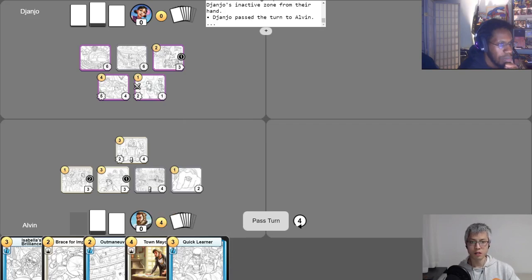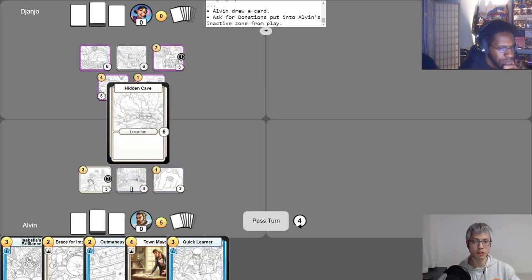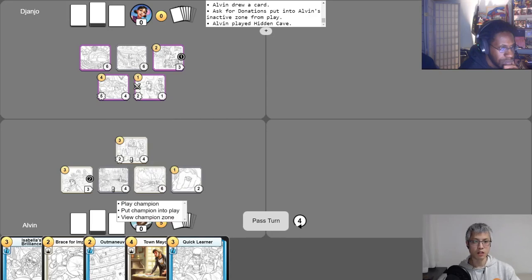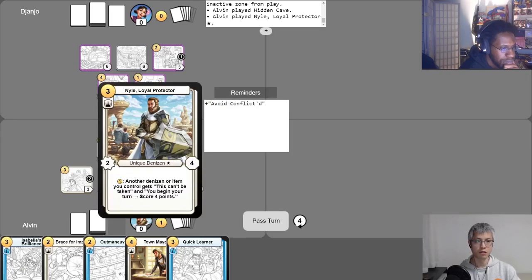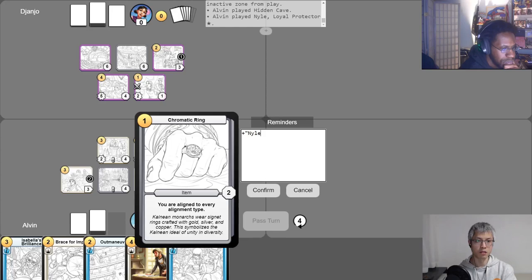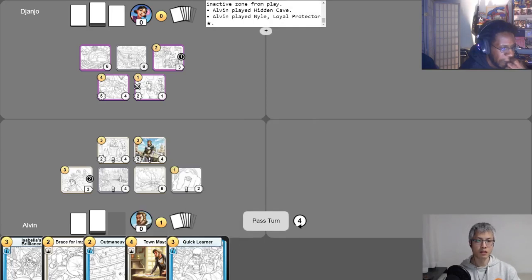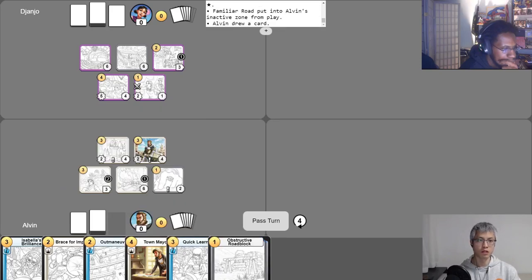I get my gold for the turn, put phase counters on each campaign I control, and draw my free card. I'll use Ask for Donations right now, and that completes that campaign so I'll remove it. I'll play Hidden Cave. I think it's time to play my champion Niall — one, two, three gold to get him out. I'll put the Avoid Conflict abilities on him, then spend one gold to activate Niall's abilities and give the two abilities to the Chromatic Ring. I'll use my last gold to put a search counter on Hidden Cave, then abandon it to draw a card. I can't attack, so I'll pass the turn.